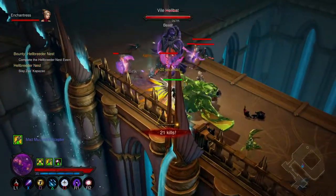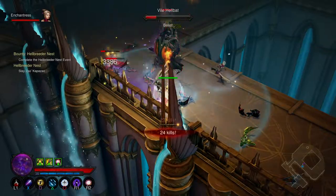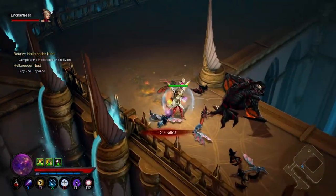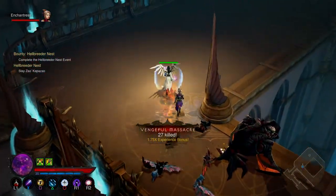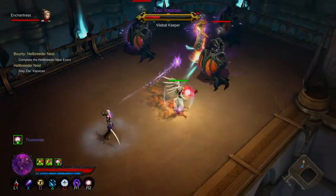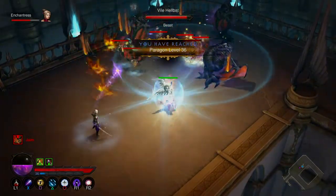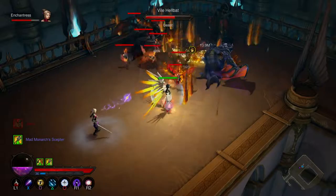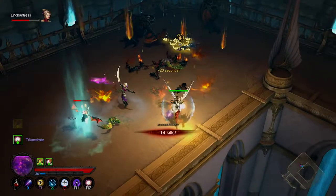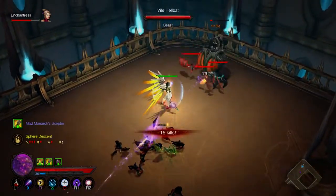I definitely think they should bring out an archangel or fallen angel class — you fall, lose your wings, come back with a holy sword and angelic powers combined with physical attacks, and one of your main abilities is to transform and get your wings back.